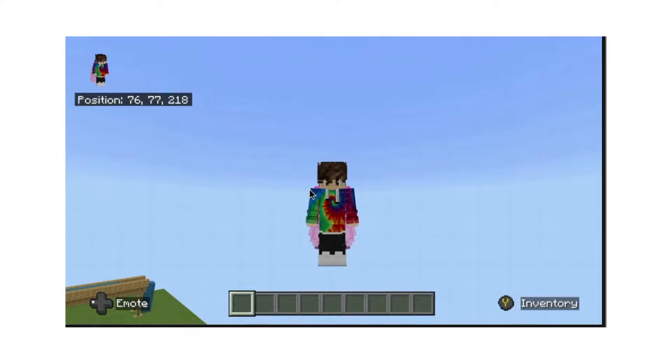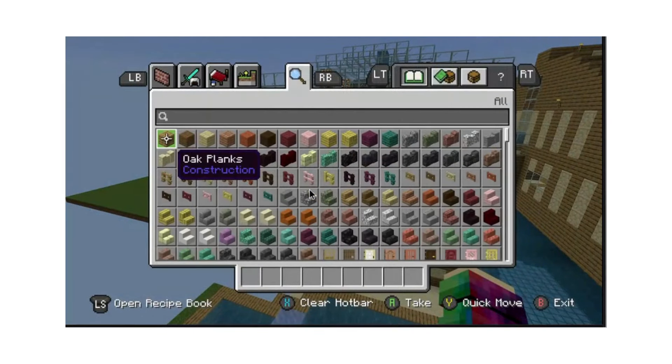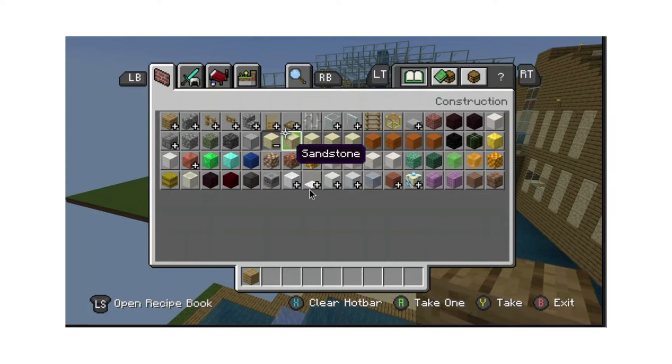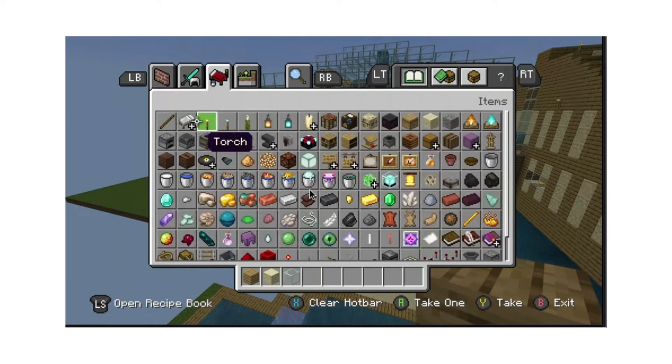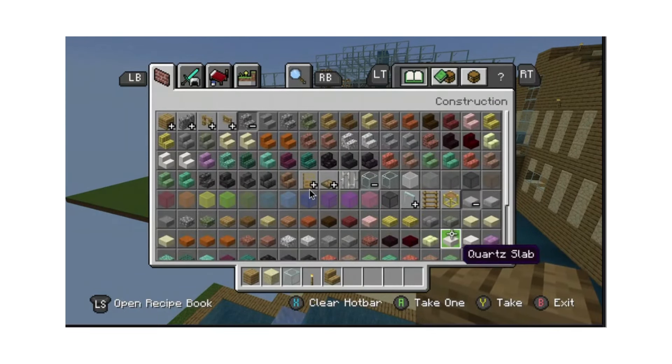So to get started, the materials you're gonna use: oak, oak log, oak wood, sandstone, glass, some torches, oak stairs, sandstone slabs. That's it for now.